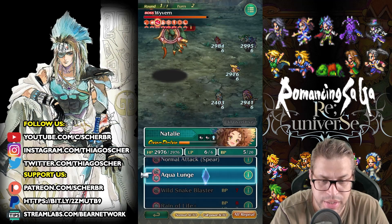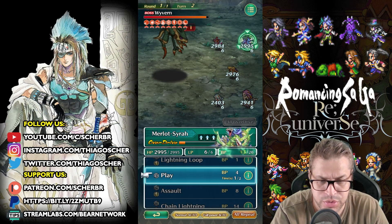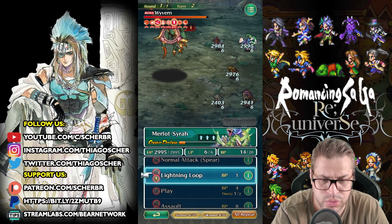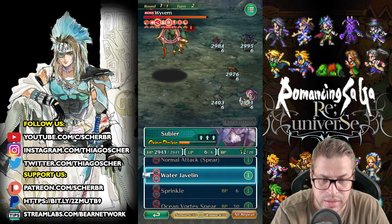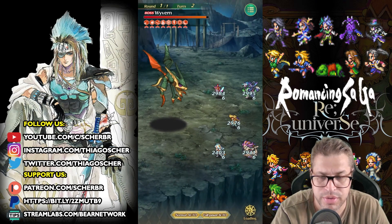So Aqua Lunge, another Incite Needle for now. You know victory — I can already start using Assault, but maybe not. Let's just use something like Lightning Loop that buffs STR for now. Subir can already use Ocean Vortex Spear, hopefully. Let's use another Water Javelin.